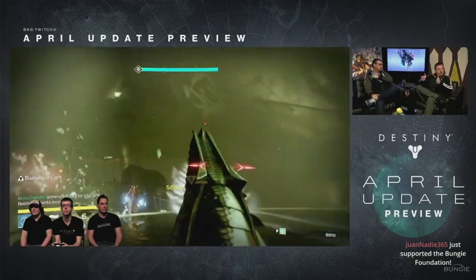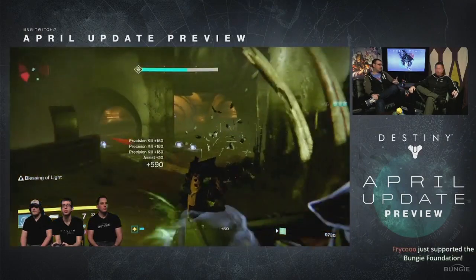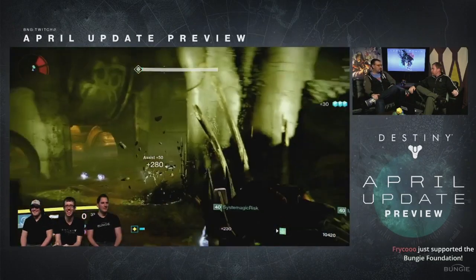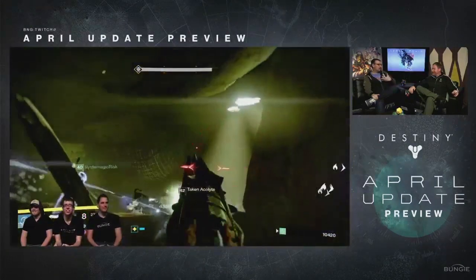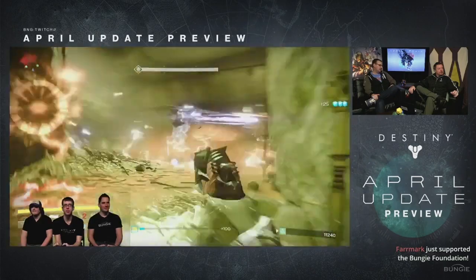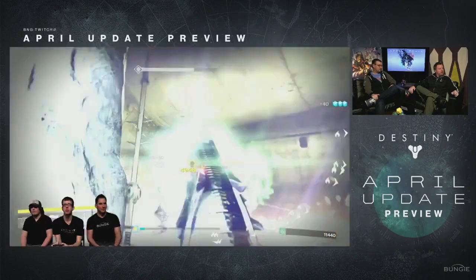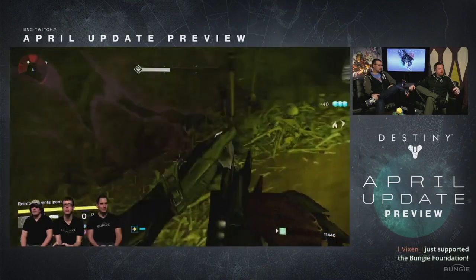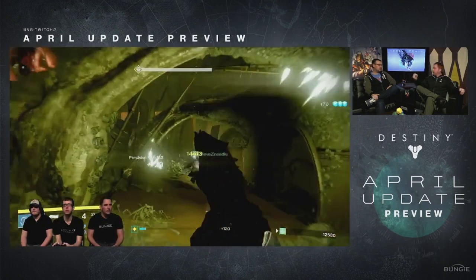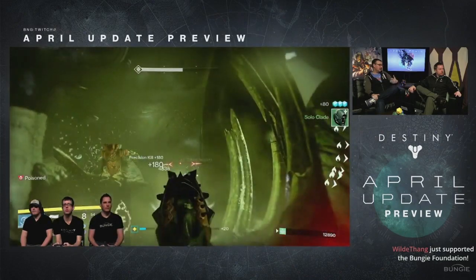The raid isn't just going to be something we play for fun — it's still going to be rewarding going forward when the light level increases with this update. The next PVE source is something they forgot to mention on the list: strike specific gear. For the various strikes, there are specific weapons and armor pieces that drop exclusively from that strike, and from now on those can drop at 335 light. You can play heroic strikes or the nightfall — the nightfall may be a better way to farm strike exclusive gear since it seems to have a higher drop rate. So aside from the standard nightfall rewards, you can possibly get 335 gear to drop for that particular strike.